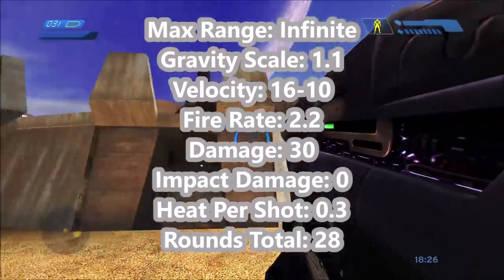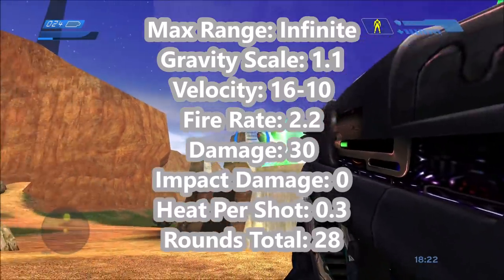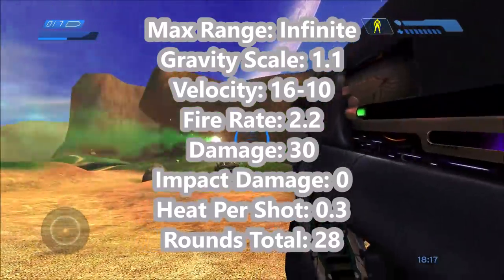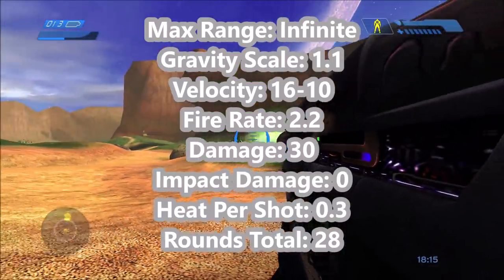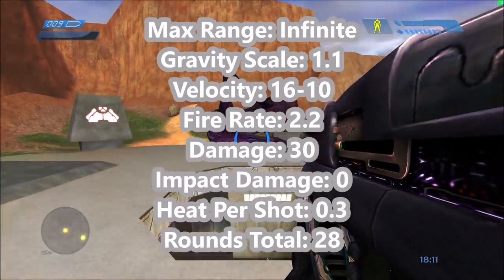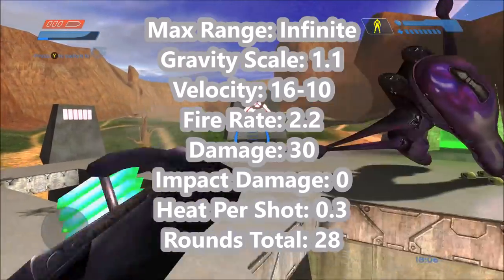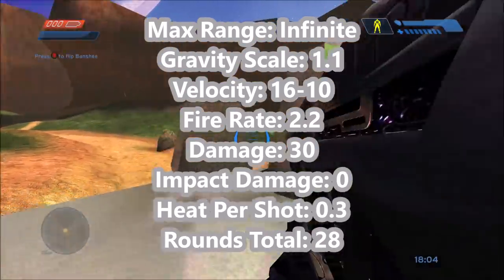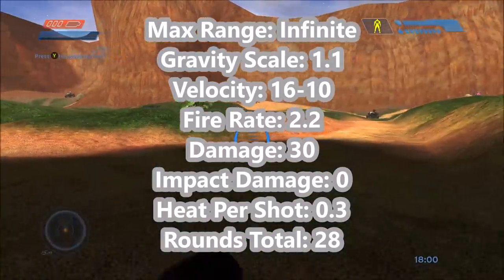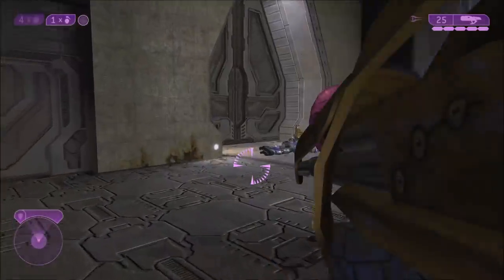It has a fire rate of 2.2 rounds per second if you keep spamming the trigger, even though it is single fire. Each fuel rod does 30 points of explosion damage with zero impact damage, so overall it only does 30 points of damage. Each shot generates 0.3 units of heat, so you'll get about four or five shots off before it overheats. It's battery based, giving a total of 28 rounds before it can no longer fire.